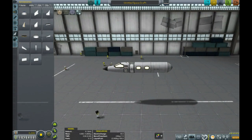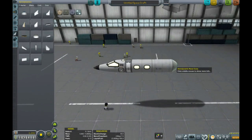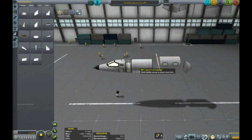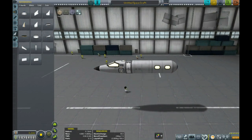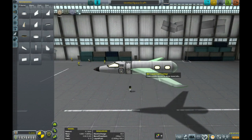Let's get the RCS Build Aid fired up. You can see the red ball and the yellow ball have a big distance between them. The yellow one's the centre of mass when full of fuel, the red one's when it's empty. You don't want those to be separate, because then the centre of mass will change as the fuel drains — that'll upset the aerodynamic balance and the plane will fall out of the sky. So you want as minimal distance as possible between the two. Now we've got the fuel in the centre of the plane, so as it drains it doesn't affect the balance too much.